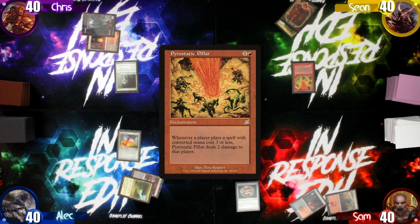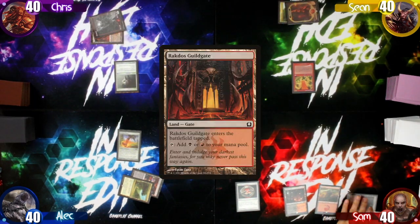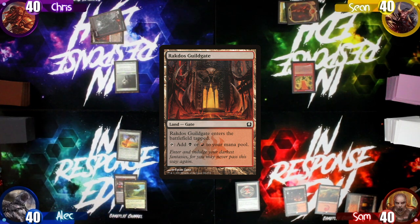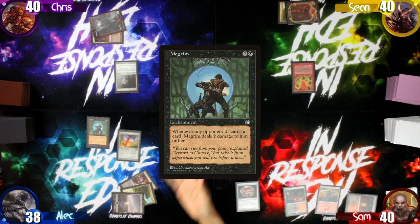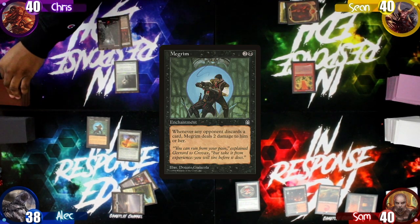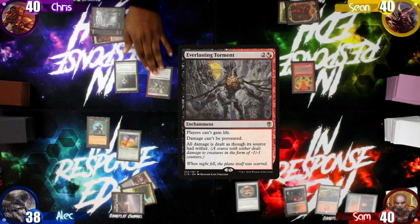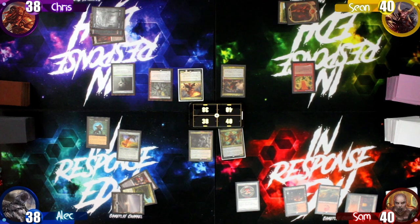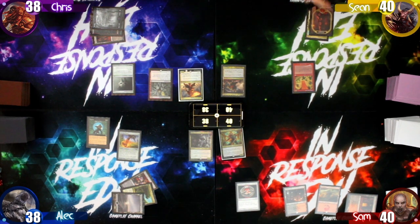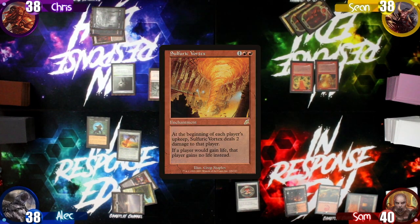Sam starts turn three by playing a tapped Guildgate and just passing, leaving Sean a little disappointed. Chris then taps three to cast Everlasting Torment, effectively shutting off Sam's game plan involving life gain.